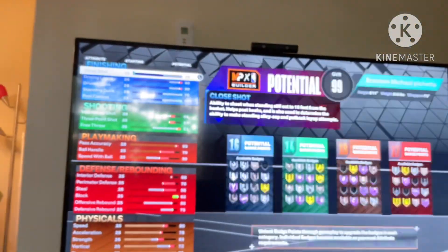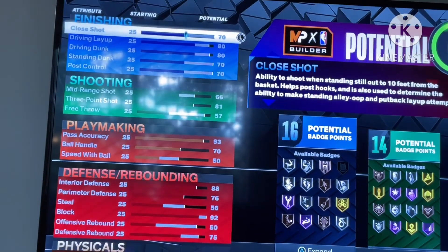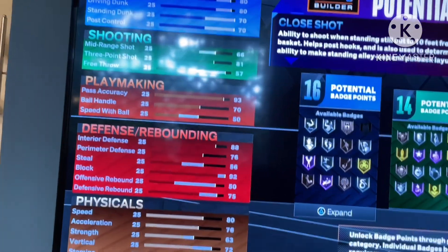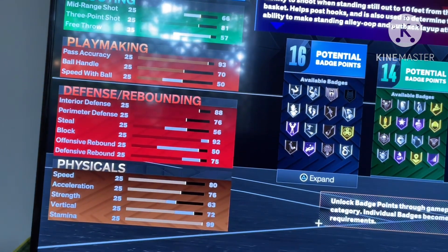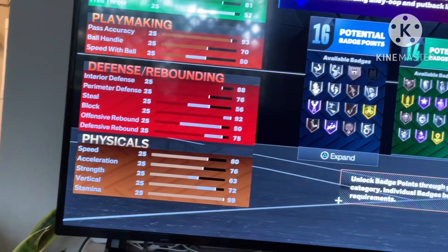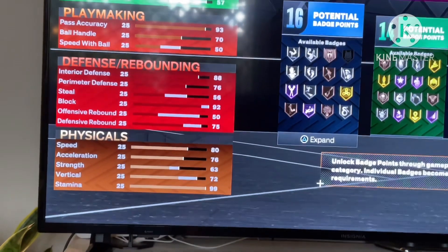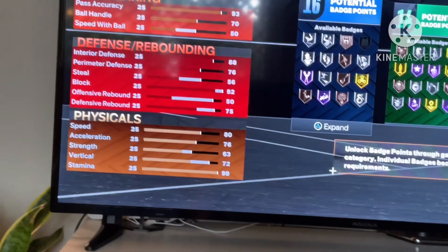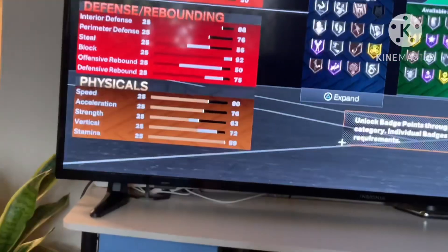70 close shot, 80 driving layup, 80 dunk, 70 standing dunk, and 70 ball control. 66 mid-range, 81 three-ball, 57 free-throw. Pass accuracy 93, ball handling 70, speed with ball 50. Interior defense 88, perimeter defense 76, steal 56 — which is not that good but it's fine — blocks 92, offensive rebound 50, defensive rebound 75. Acceleration 76, speed 80, strength 63, vertical 72, stamina 99 max.